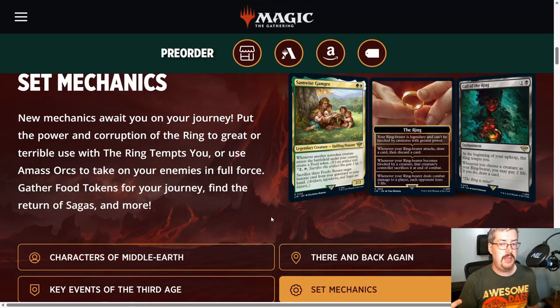Probably the most confusing new set mechanic to talk about is the ring. The ring tempts you. When this happens, it's sort of like an ability word action — it starts something in the command zone, sort of like how Venture into the Dungeon did in Adventures in the Forgotten Realms.